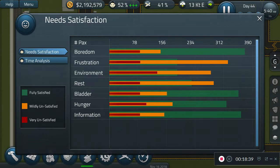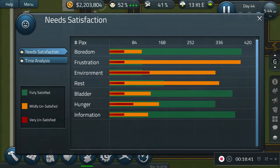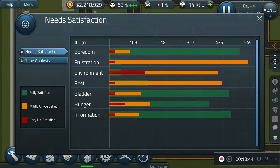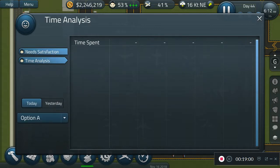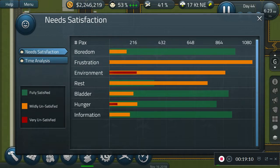All right, we have some good stuff: fully satisfied here, mildly unsatisfied, and then very unsatisfied. Frustration — we need to work on that. Time analysis — wait, Option A, what? Okay, I don't know what that does. I need to work on this. We might need to work on Information — now we can fix that real quick.